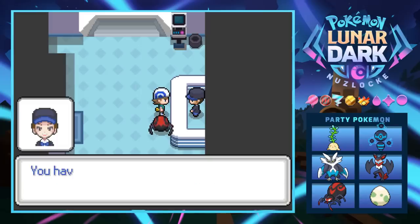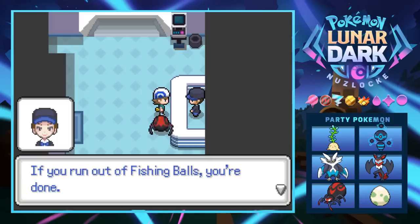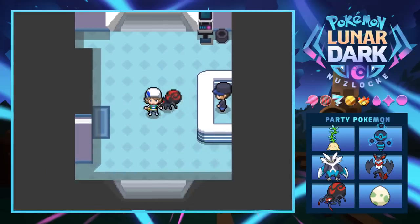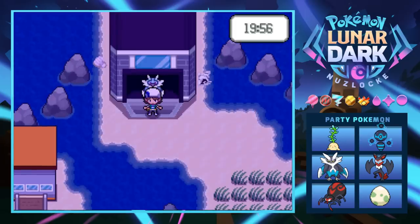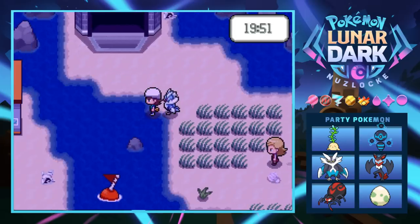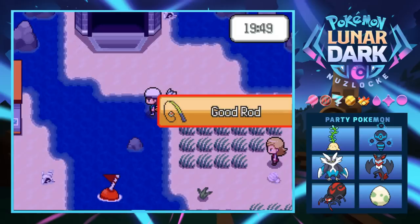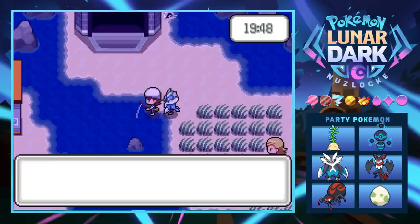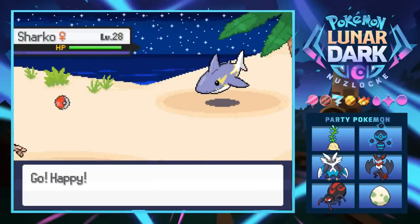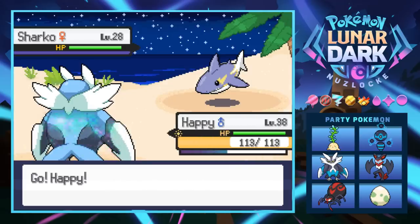We just hit F5 to bust out the Good Rod. First Pokemon we come across is going to be the only one we can use. We get a bite — our first encounter is probably going to be a shark. It's an evolved-form Sharko at level 28! We've seen the pre-evolution before.